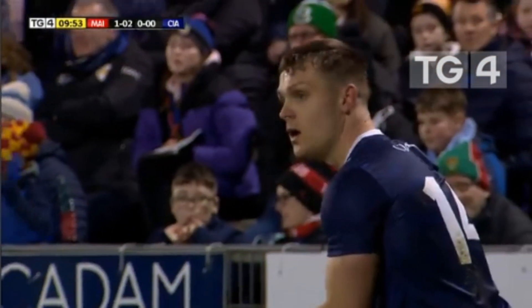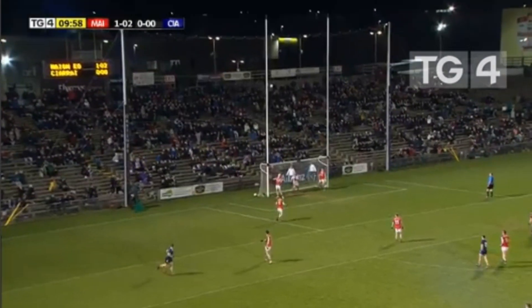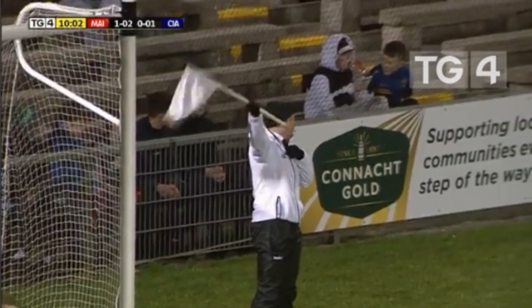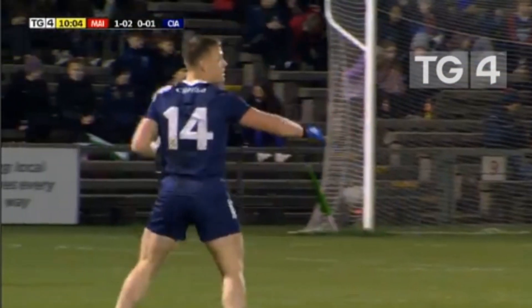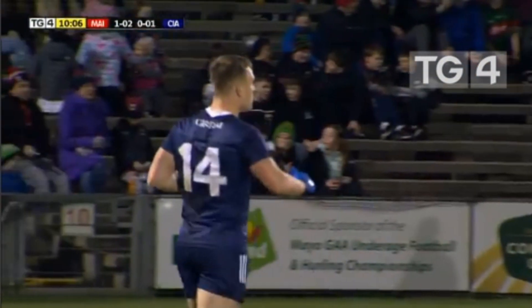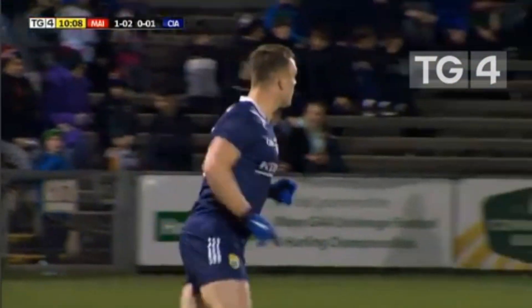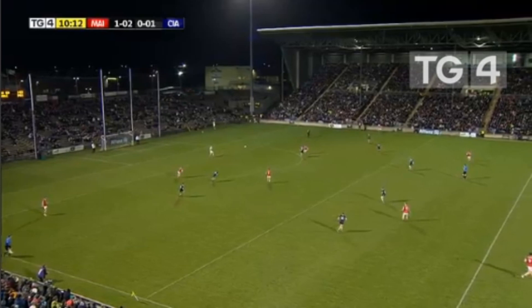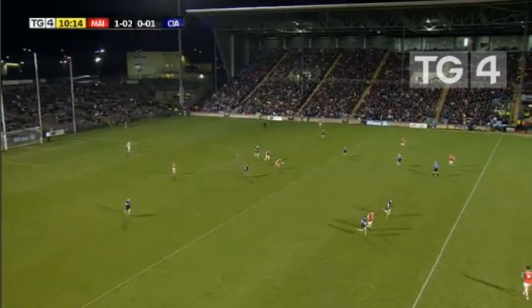Kerry have the decision and we're just past the 10-minute mark. Dara Roach gets it and scores — that's 1-6 so far for Roach in this year's campaign, Kerry's top scorer. It's very noticeable that Ryan O'Donoghue and Aidan O'Shea are taking turns to drift out the pitch — Ryan out the field at the minute, Aidan inside.